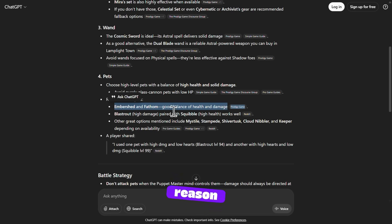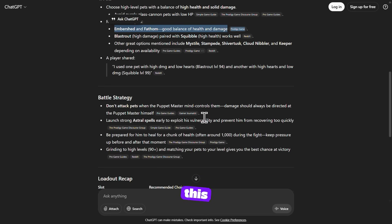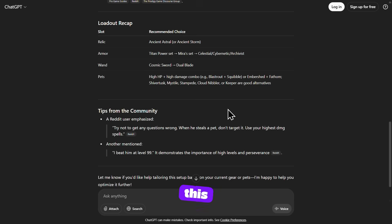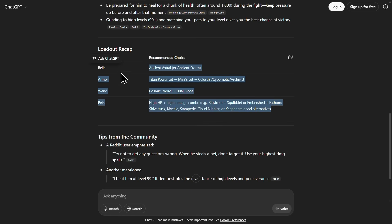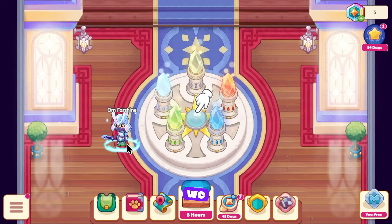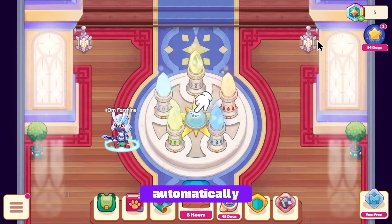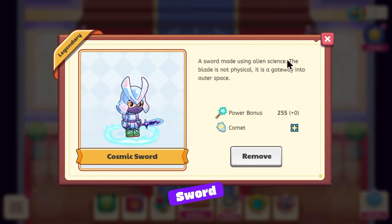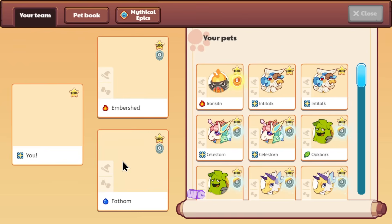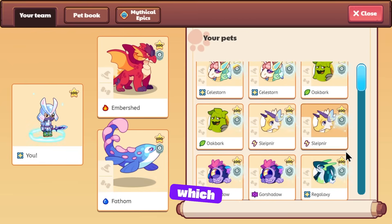For pets it recommends Ember Shed and Fathom, which for some reason it always ends up with some sort of combo like this. Don't use attack pets in the Puppet Master if the controls are not that strong. Okay, Ember Shed and Fathom — let's go equip this stuff. Luckily we were already equipping the Titan Power Set. There are no boots and we don't get to use a mount in this battle — it automatically kicks us out of the mount. I don't believe this glitch has been patched. We are using the Cosmic Sword and the Ancient Astral Relic like ChatGPT recommended.